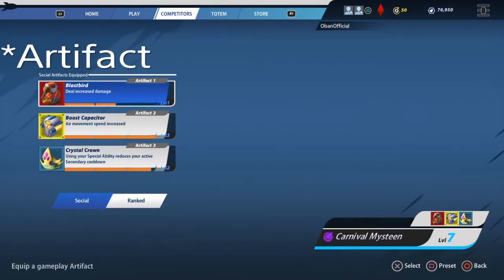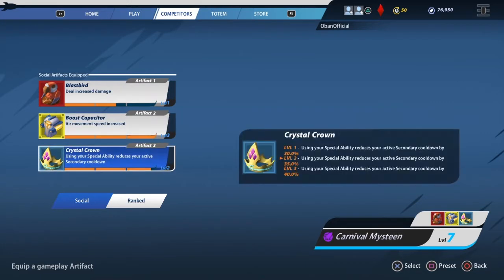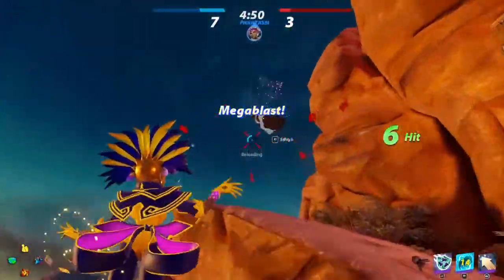My recommended cards are Blast Bird. You will need that extra bit of damage at all times to really be a threat to the enemy team, and with her low damage this will definitely help you get those KOs.